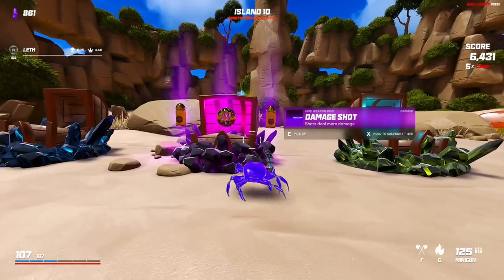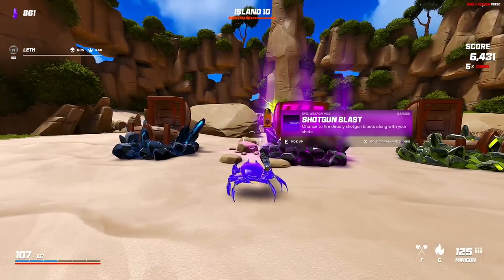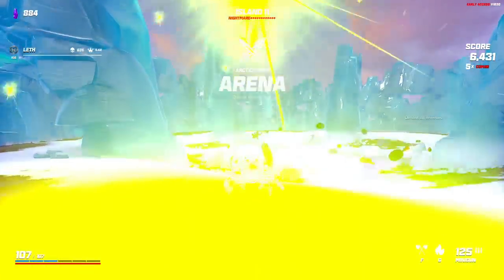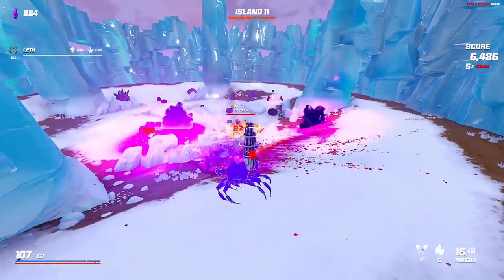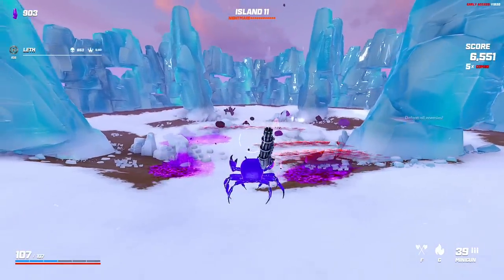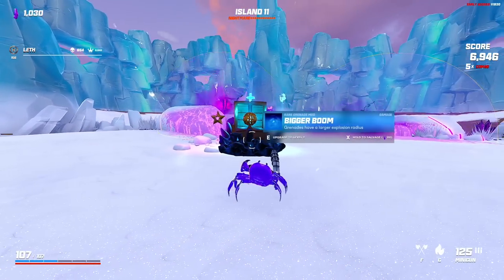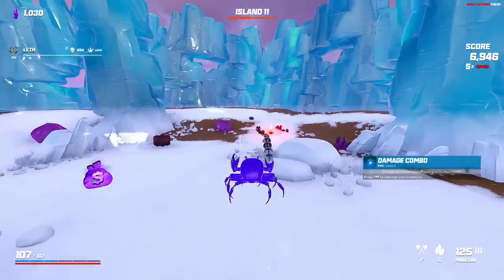Take some armor. Damage shot only adds like 12 damage, whereas shotgun blast will happen pretty often as you can see here. For the minigun you really want to focus on chance-based effects rather than flat damage increase, because percentage damage increase doesn't do much when your base damage is 12. So when you get damage shot it's like only 12 extra damage per shot. I killed everything so fast. Damage combo again - at this point it is pretty good actually, 90 percent per combo level, which is like 12 damage per combo level.